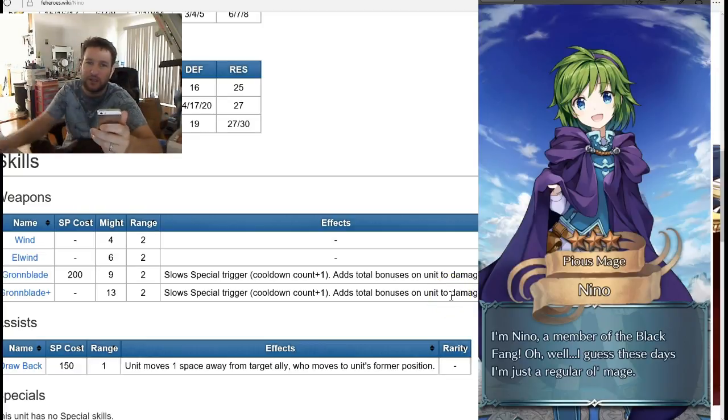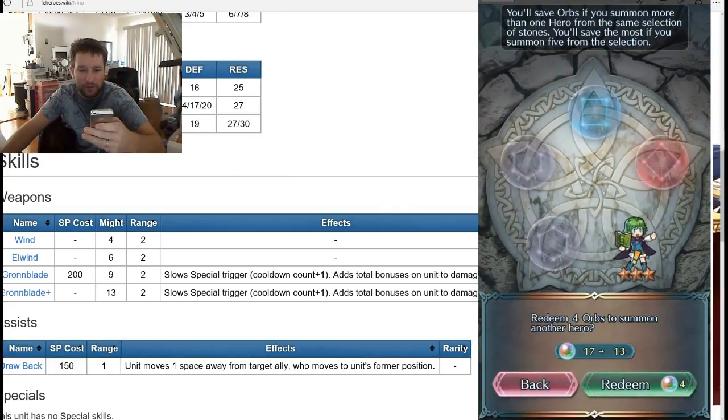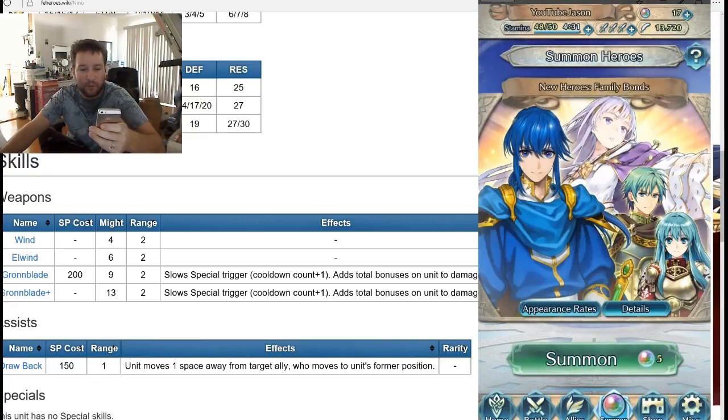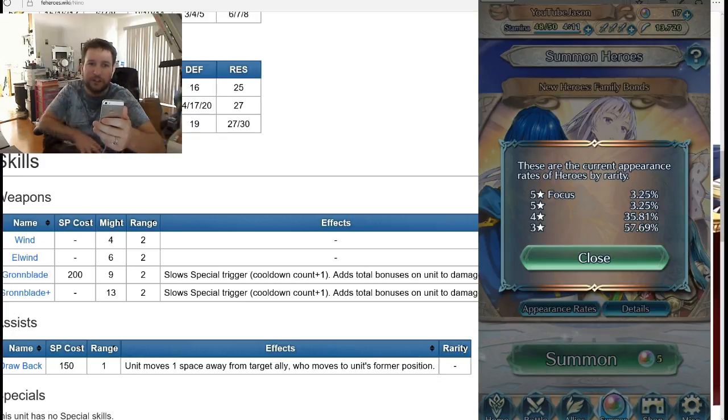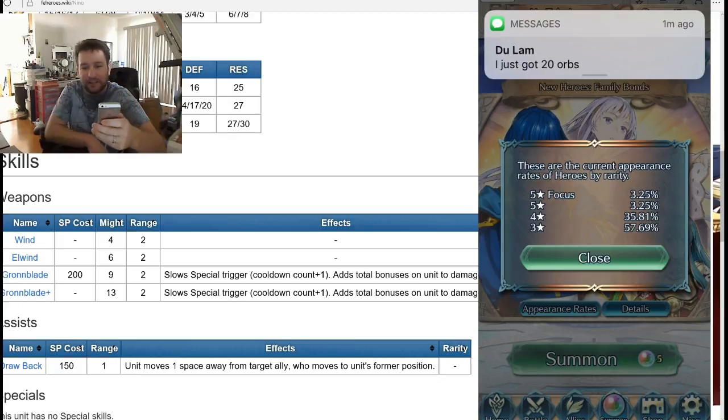It wasn't Julia — no featured units, but good luck in your summoning. There's a bonus here: all these summons that we failed are actually bumping up our appearance rate for the five-star focus. Normally you start at three percent, and every time you summon and don't get a five-star, it moves up by 0.05%. That's a really cool feature — eventually it's basically guaranteed to get a five-star if you have horrible luck, like after around 200 summons.